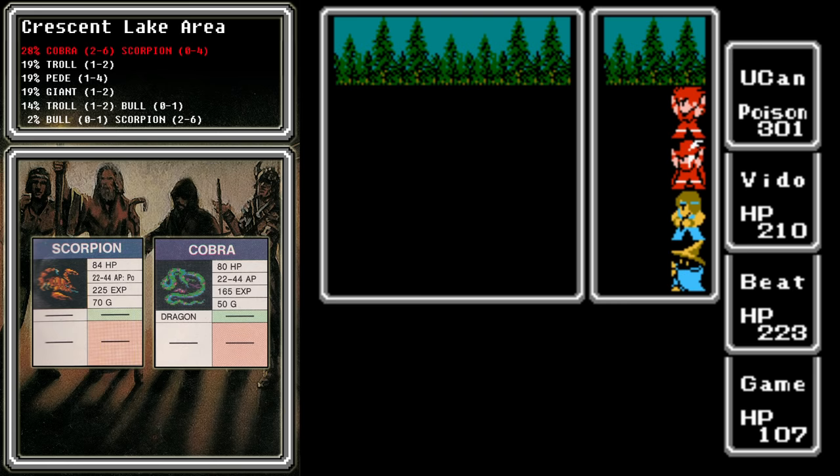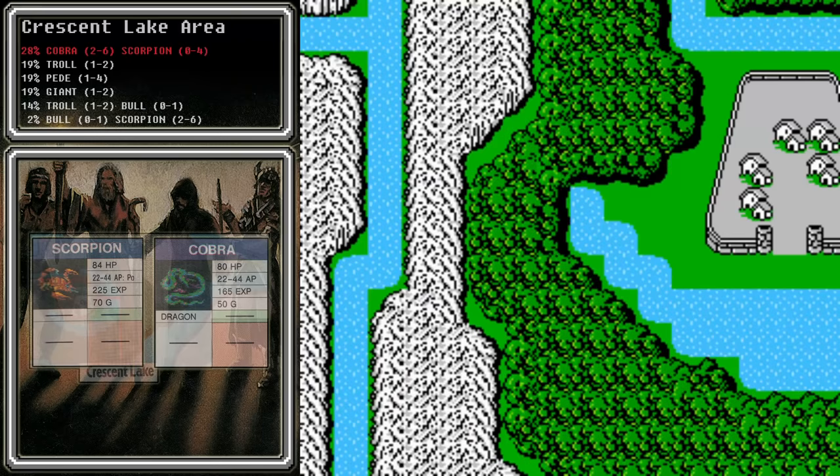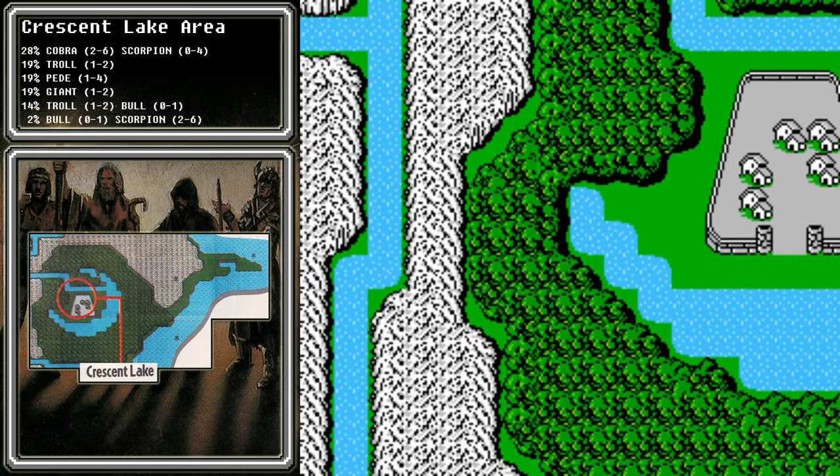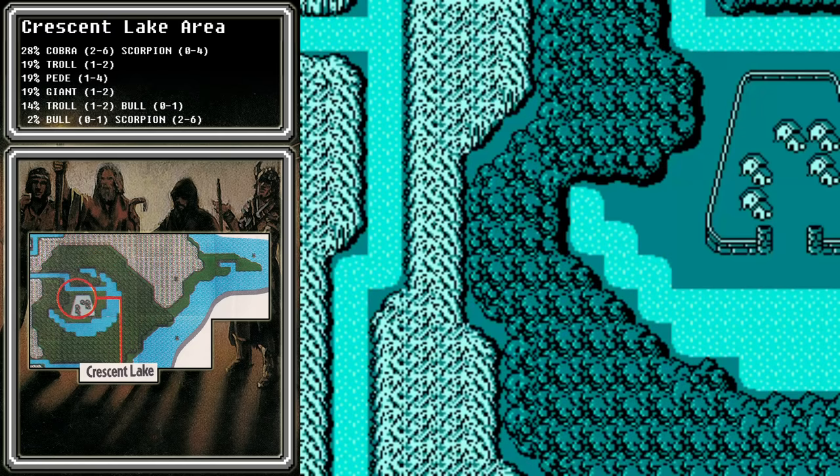With the Scorpions and Cobras defeated, we should be able to level up the rest of our party. Beat is still lagging behind because he died when we were fighting Astos earlier in the game. Getting poisoned is not as big of a deal in this part of the game as it was earlier, but it still changes our party order — and we don't like that because 50% of enemy attacks are targeted at whoever is in the top slot.